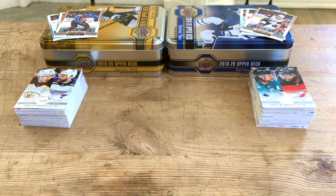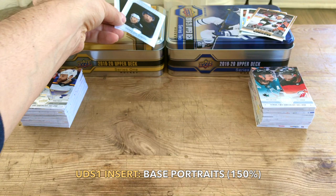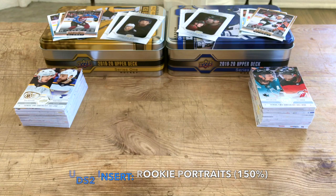In terms of Series One, we have our Upper Deck Portraits — Svechnikov and Dubois — but these are base cards, not rookie cards, which is a distinction worth noting. The difference with Series Two is that the portraits are rookies: we have Kubalik, who's been on fire, as well as Batherson. So those are our Upper Deck Portraits, but as rookies in Series Two.